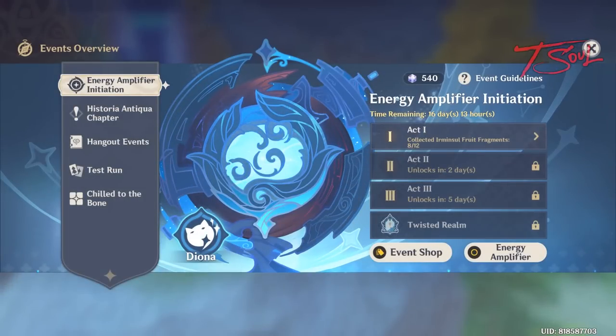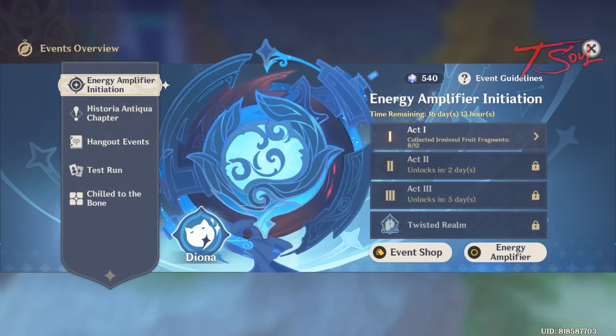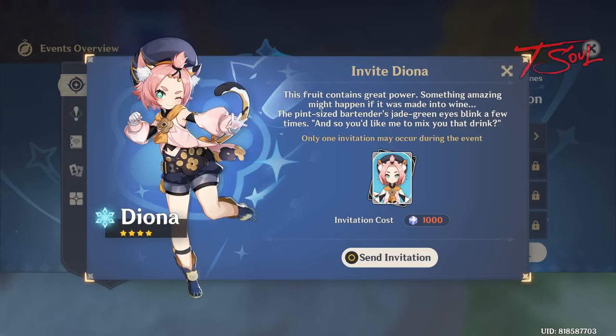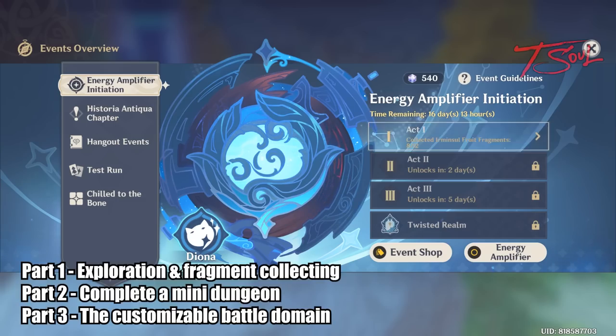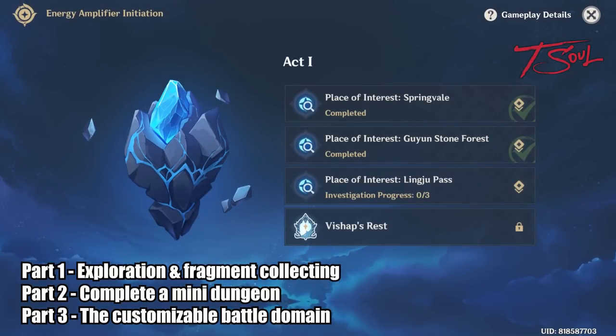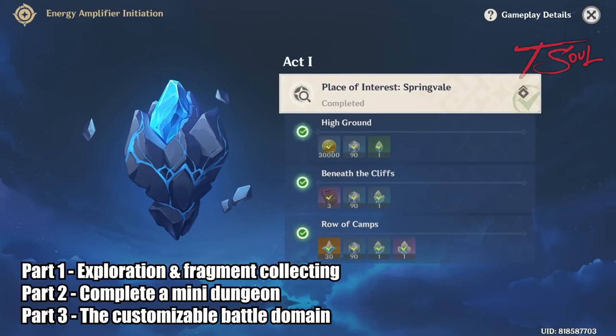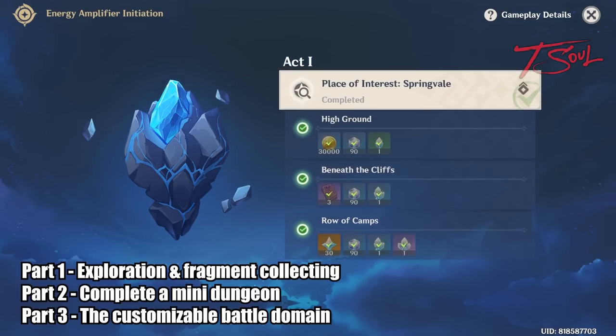Hello folks, this will be a general guide for the Energy Amplifier event. This is the event where we can get a free Diona. This event is also broken up into 3 different parts. Part 1 is where you explore the world to collect fragments. Part 2 is to clear a mini dungeon, which is pretty fun. And part 3 are the combat scenarios where we can toggle different difficulties and get points accordingly.